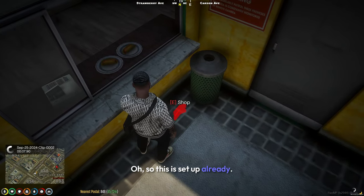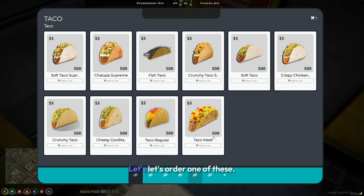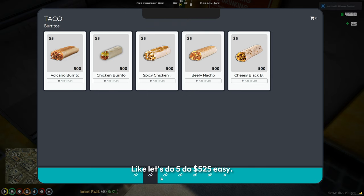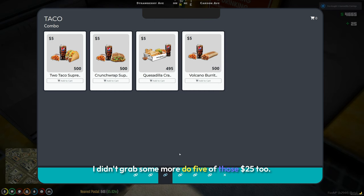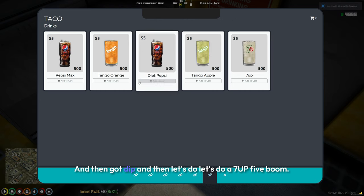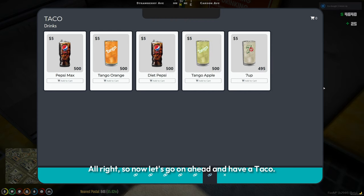This is set up already — let's go ahead and hop into the shop so we could get some tacos. Let's order one of these — let's do five tacos, twenty-five dollars easy. We got some meals — let's grab some more, do five of those, twenty-five dollars. And then let's do a seven up for five bucks. Boom, all right.